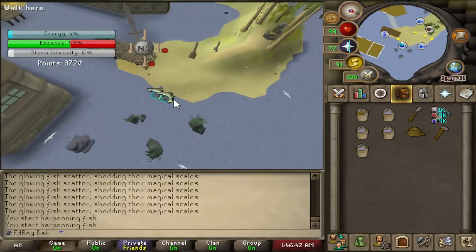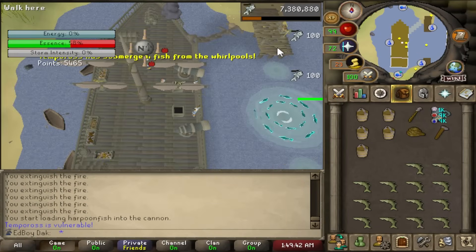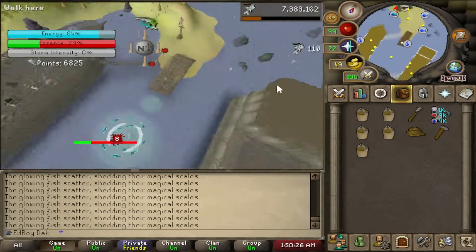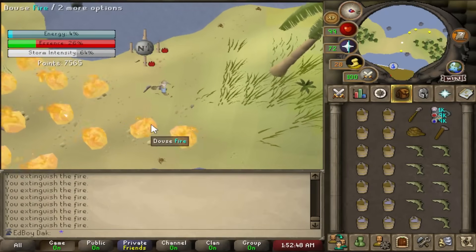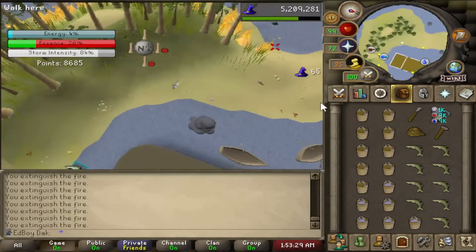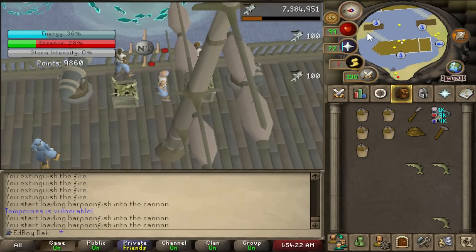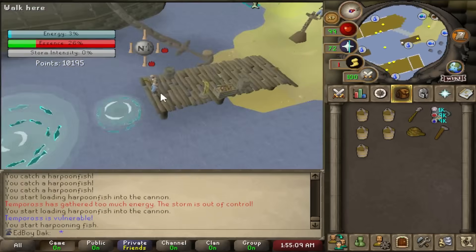While Tempoross is down, fish from the pool in front of him to damage his essence meter. When he comes back up, repeat the process — get his energy down to 10% or under, catch as many extra harpoon fish as possible, potentially juggling some on the deck for inventory space, then knock him down as storm intensity hits around 90%. For the fourth drop, you need harpoon fish pre-loaded in multiple cannons, since one cannon alone won't fire fast enough to drop him before the storm intensity fills.